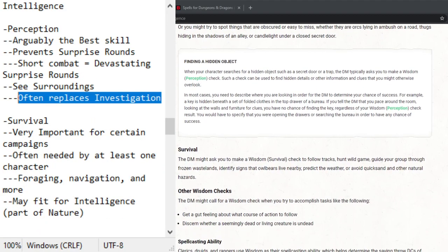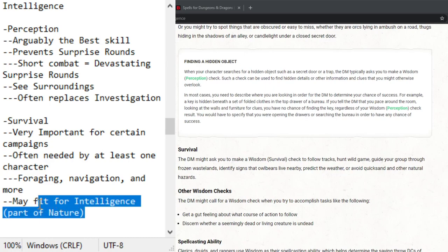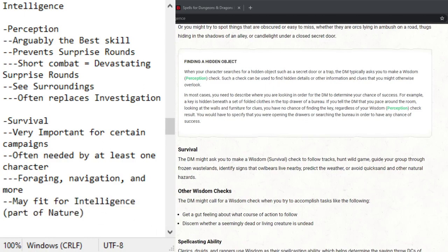Survival covers all the important nature-based actions: following tracks, hunting game, guiding your group through dangerous places, identifying signs of enemies nearby, avoiding hazards, and foraging. It's navigation and resource gathering in the wild. It often feels more like an intelligence skill — it's knowledge of terrain and nature — but survival is essentially just the better version of the nature skill.